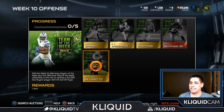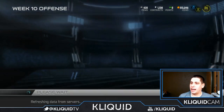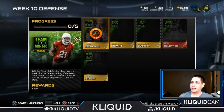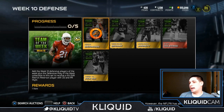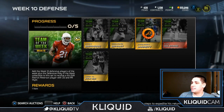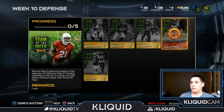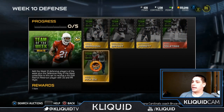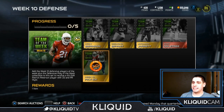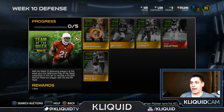You also have the Dez Bryant 68-yard touchdown Team of the Week collectible. On defense, Pat Pete is of course the reward — an awesome item. You need Croy Bierman for the Falcons, Desmond Bryant for the Browns, Jaquan Jarrett free safety for the Jets, and Alec Ogletree, who had a nice game for the Rams. Your collectible item is the Patrick Peterson pick-six, which was a pretty sick play by Pat Pete.